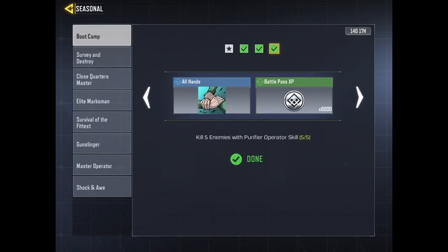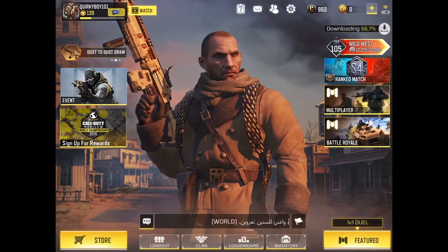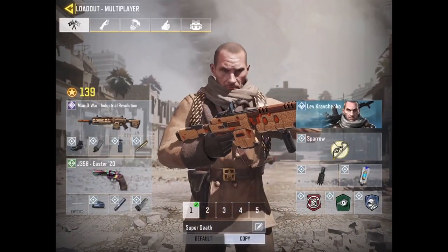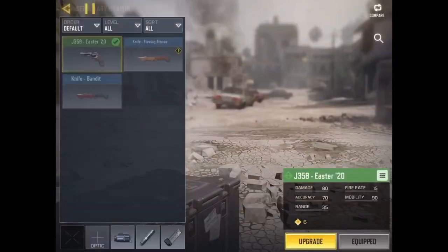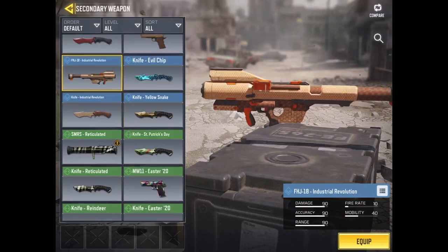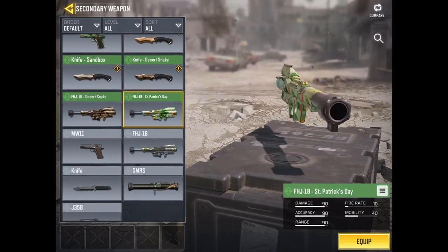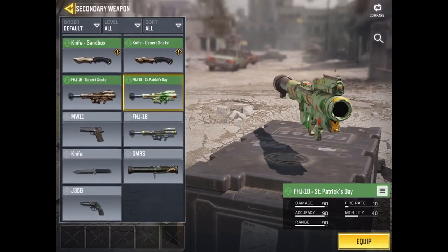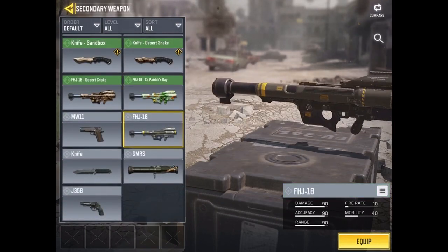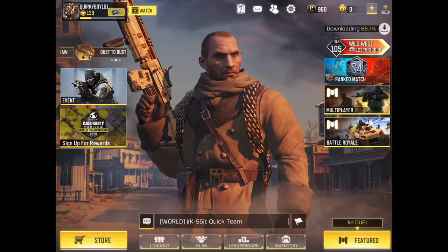The first thing we have to do is equip — I'll show you. Go to the loadout and as you can see, you just need to press it and then equip one of these. If you don't have any of them, you can use this one since you get it earlier. Just equip it by pressing here.